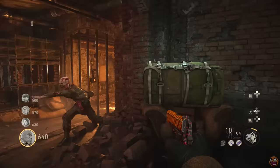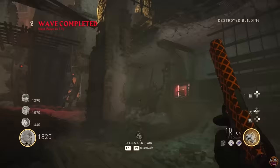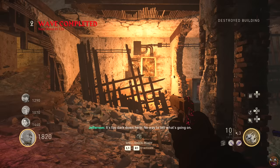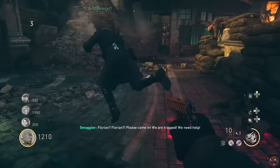Once you load into your game, there are a couple of basic things that you need to do such as getting yourself the Wonder Bus — that's the wonder weapon in this map. Also, activating the pack-a-punch is going to be useful throughout your game as well, so get that done. If you don't know how to do either of those things, there is a guide specifically for each of them in the description down below, and popping up in the top right-hand corner of the screen.